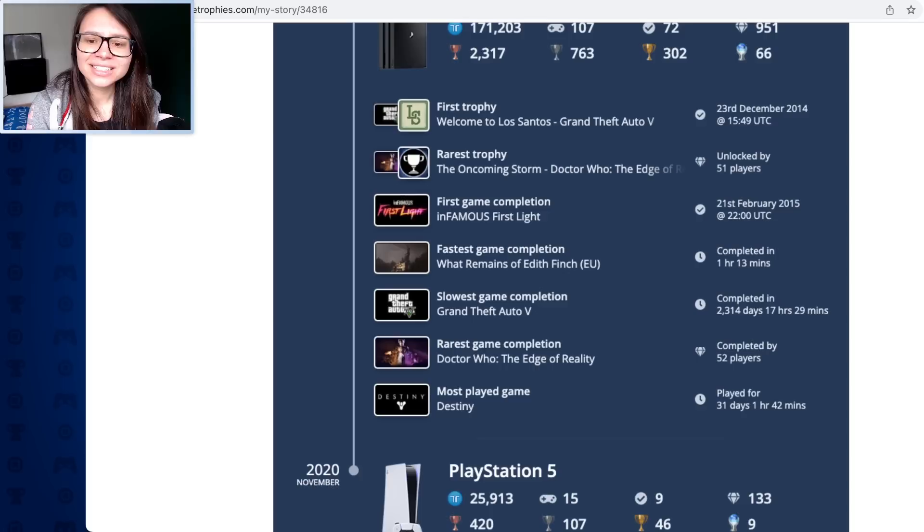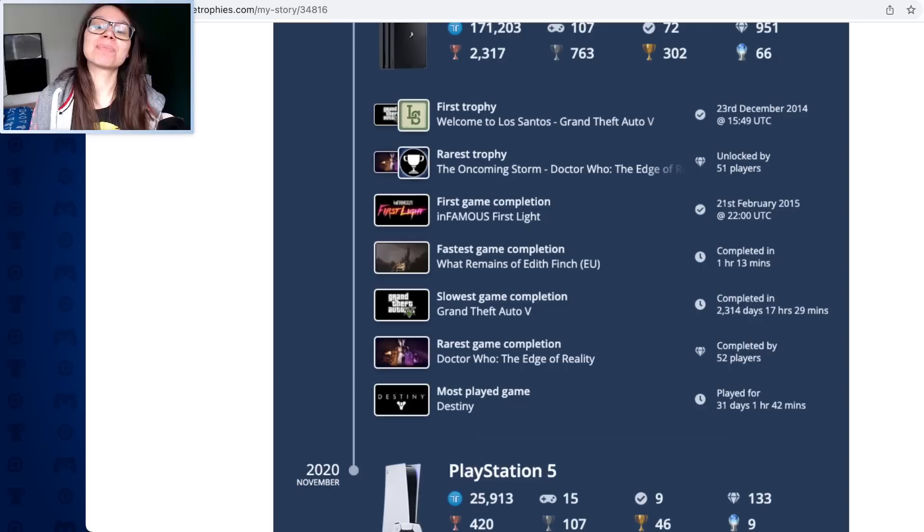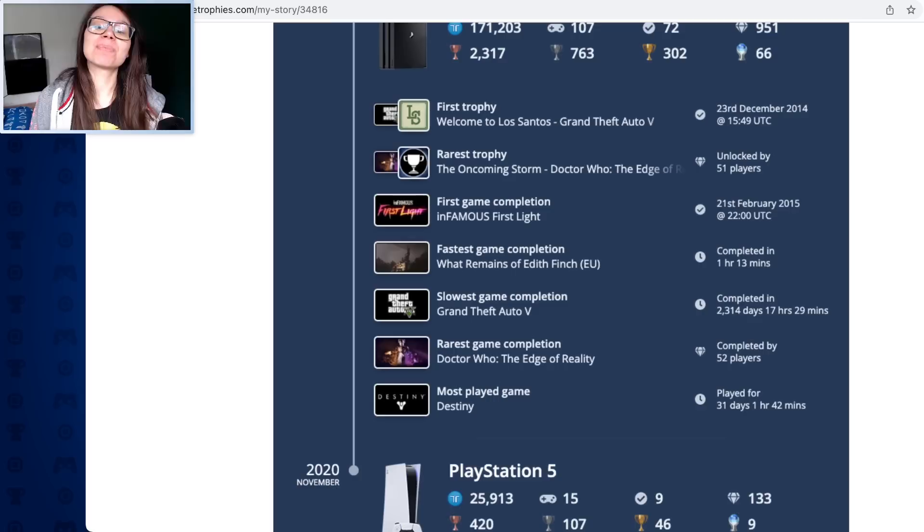My first game completed on PS4 was Infamous First Light, which I believe was a PS Plus game, on the 21st of February. Fastest game completed on PS4 was What Remains of Edith Finch at 1 hour and 13 minutes - really? I thought it took longer than that, at least a morning. Slowest game completed was Grand Theft Auto 5 at 2,314 days. Rarest game completed was Doctor Who: The Eternity Clock. And my most played game was Destiny at 31 days, 1 hour, and 42 minutes.